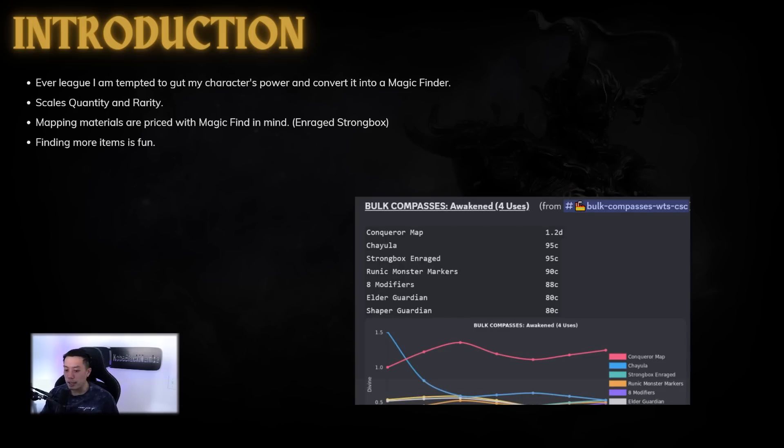At every league I play, I'm tempted to gut my character's power and convert it into a magic finder. I don't really know why — it's probably just because I like finding a lot of items, as it is an ARPG. Not every single mode is like this though; we know that ruthless mode is where you actually find almost no items.